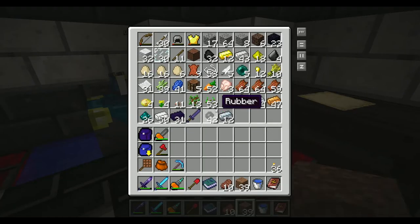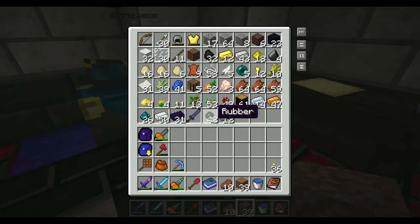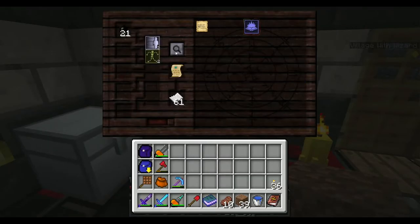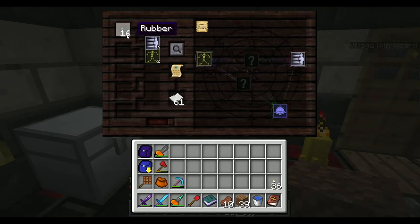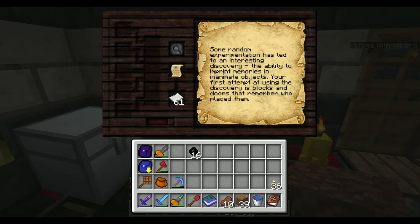It would need whatever a stone door would have, which I think has Modus in it. Let's try Modus and Control. Yeah, there you go — we have both of them there. Some random experiments have led to an interesting discovery: the ability to imprint memories in inanimate objects. Your first attempt at using this discovery is blocks and doors that remember who placed them.